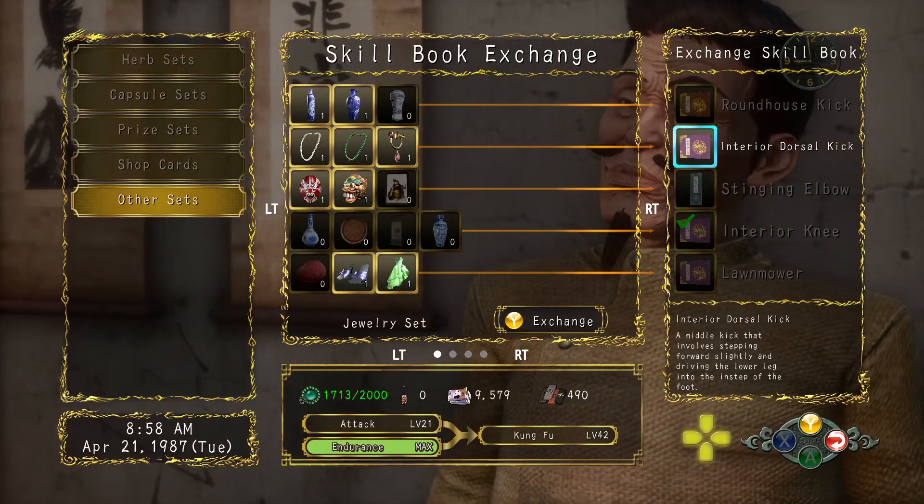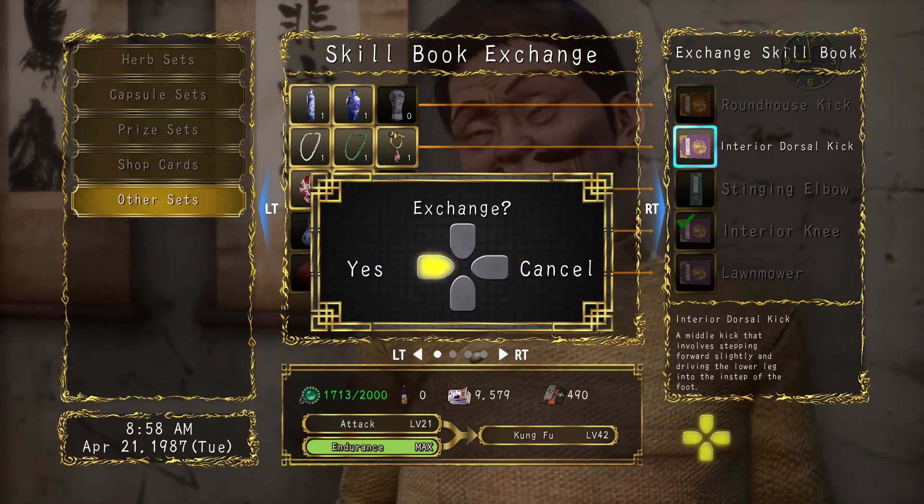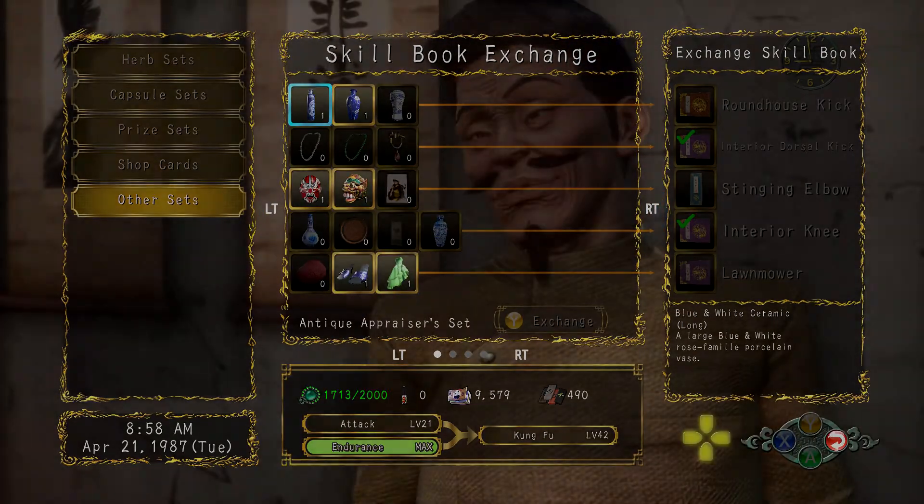Once you have all the items, head to a pawn shop of your choosing, trade them in for the skillbook and enjoy your prize.